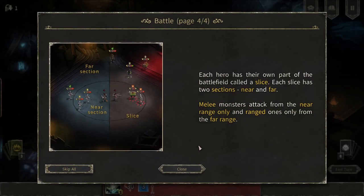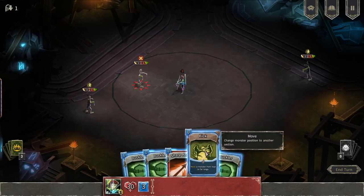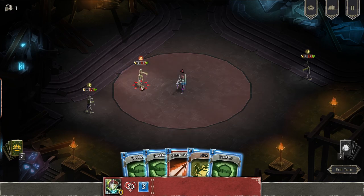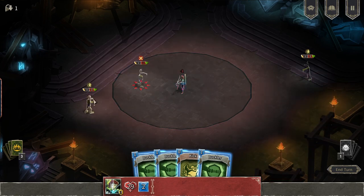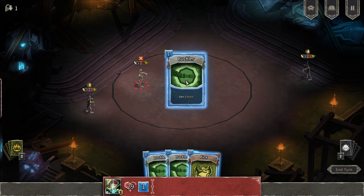Each hero has their own part of the battlefield called a slice. Each slice has two sections: near and far. Melee monsters attack from near range only, and ranged ones only from far range. Let's start — we can kill him in one attack, we'll do that. He's gonna move. I should have used this.